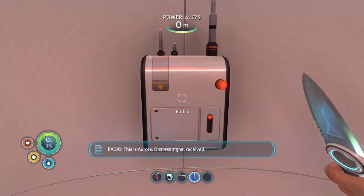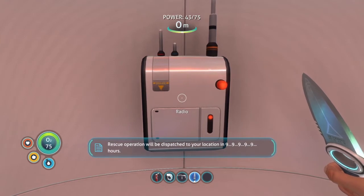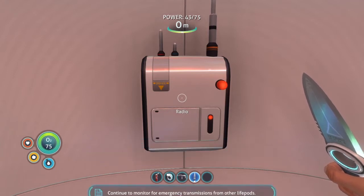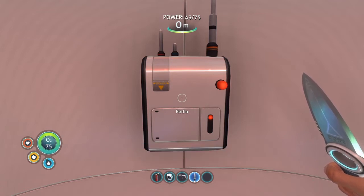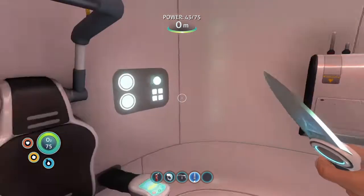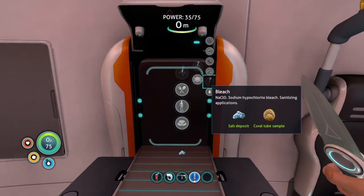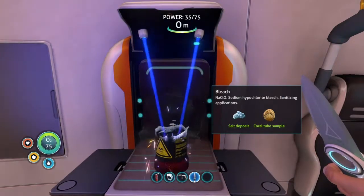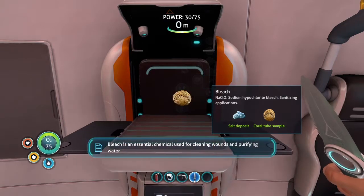This is Aurora distress signal received. Rescue operation will be dispatched to your location in 9,999,999 hours. Continue to monitor for emergency transmissions from other life pods. Ah crap, I need two glass. Bleach is an essential chemical used for cleaning wounds and purifying water.